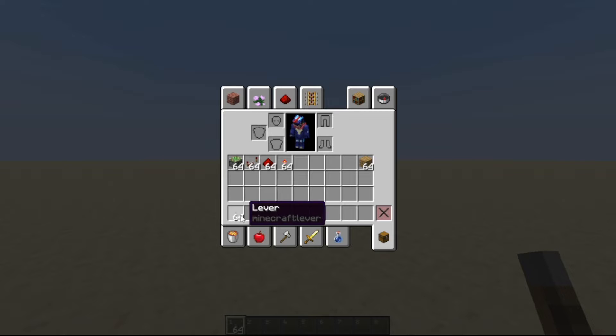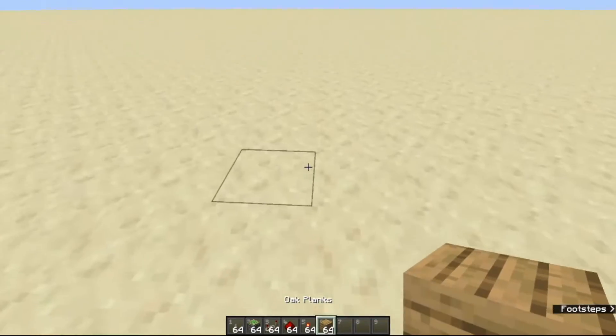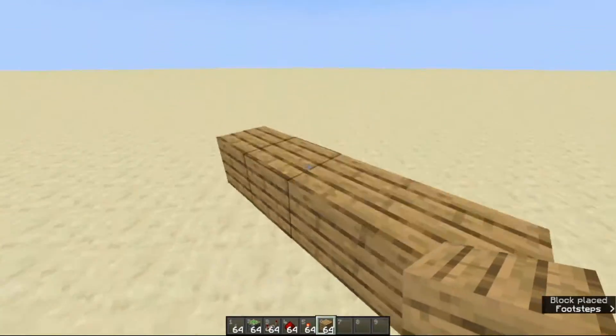You are going to need: levers, sticky pistons, redstone repeaters, redstone dust, redstone torch, and lots of blocks of your choice.